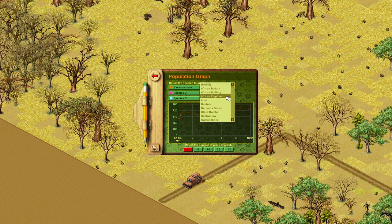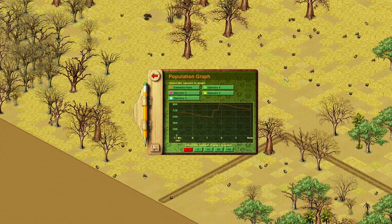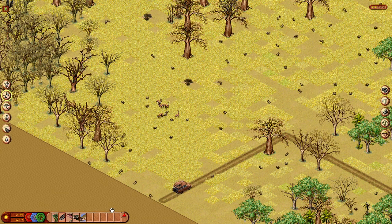Dendroaspis polylepis — let's introduce some of those. We've got a lion over there as well. And already we can kind of see that happening — the population is going down a bit. But not too hectically; we don't want the population to crash completely, and there is of course the risk that that could happen.